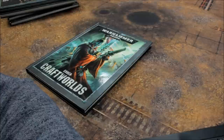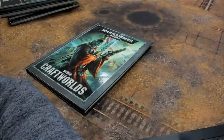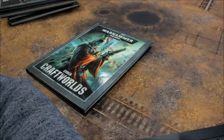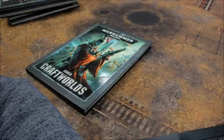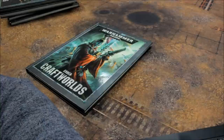Ork Elites: Burna Boyz 11, Kommandos 9, Mega Nobz 25, Mek 25 (Grot Oiler 5), Nob with Waaagh! Banner 85, Nobz 17 (Ammo Runt 5), Nob on War Bikes 35, Pain Boy 55, Runtherd 40, Tank Bustas 7, Squig Bombs 10. Fast Attack: Boomdakka Snazzwagon 85, Deff Koptas 25, Kustom Boosta-Blasta 90, Megatrakk Scrapjet 90, Rukkatrukk Squigbuggy 110, Shokjump Dragsta 100, Stormboyz 12, Warbikers 27 each, Trukk 60.